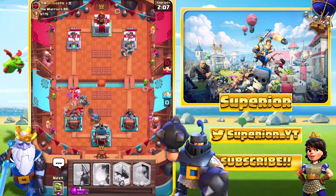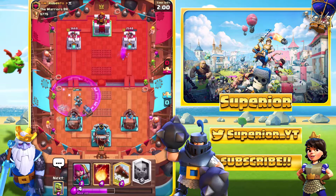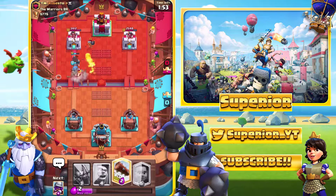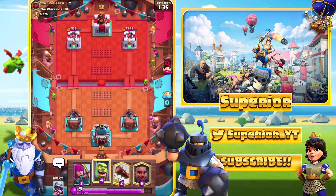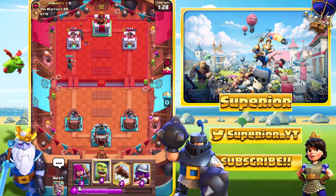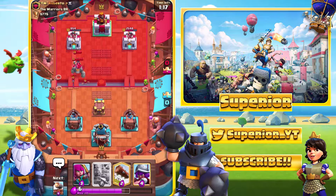The Bomber will literally just destroy the Royal Recruits. We'll just go with the Cannon Cart. If we take loads of damage it's fine. We can see we're getting some okay damage on the right. I want to try and get the Ram Rider down but I don't want too much value at once. He does have the Bomber — kind of expected that. We Fireball it anyway and eliminate the Bomber. The Cannon Cart gets decent value. He's got the Night Witch now.